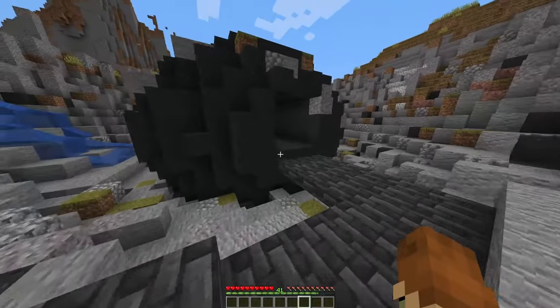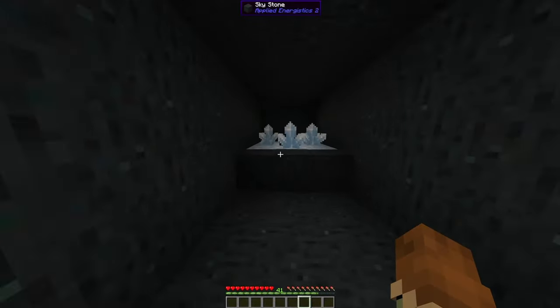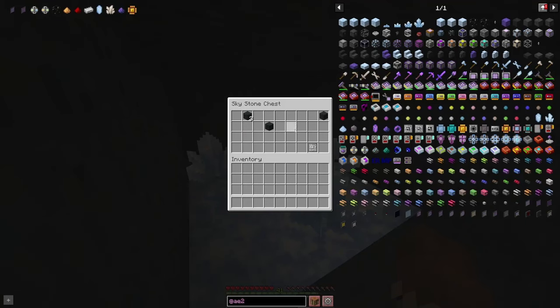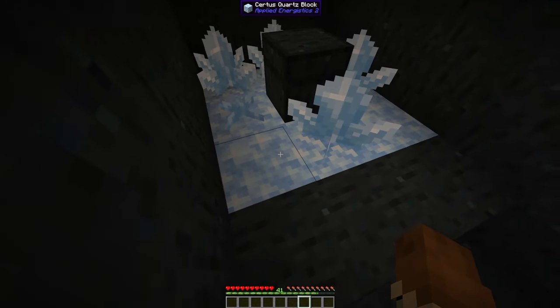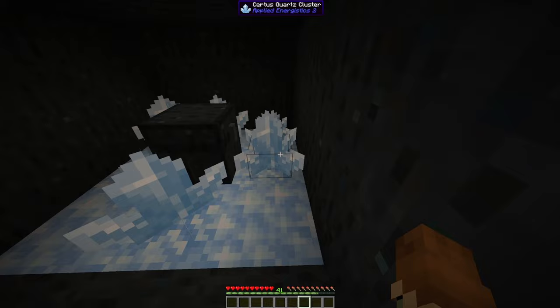Once you have found your meteorite, you're going to want to go in, pop it open, and there's going to be a nice chest in here. In there you'll probably have some sky stones, some presses, but what you really want to get started with are these Certus Quartz blocks and all of these different clusters.